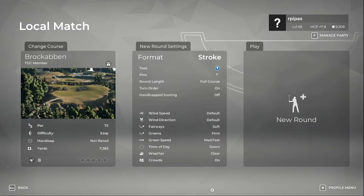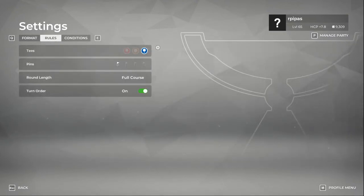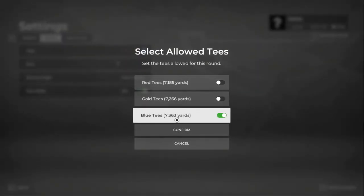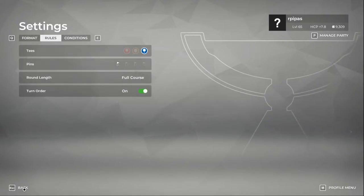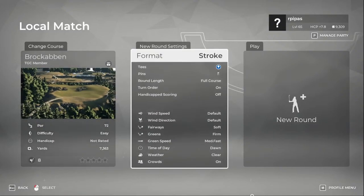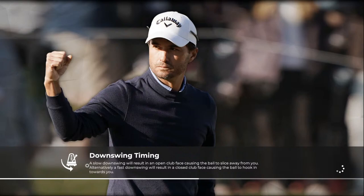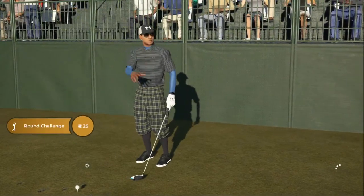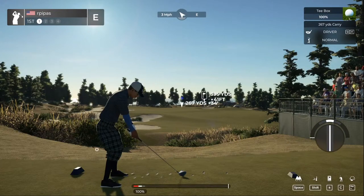Alright, good morning guys. We're gonna go ahead and play this course that I found on Reddit. For the format, we're gonna play at the blue tees, which are measuring 7300 yards, and we'll do the first pin placement. I played two rounds in career mode this morning on pro mode — that's our swing right now. I feel like I shot a little bit better today than yesterday, a little more swinging with intent.